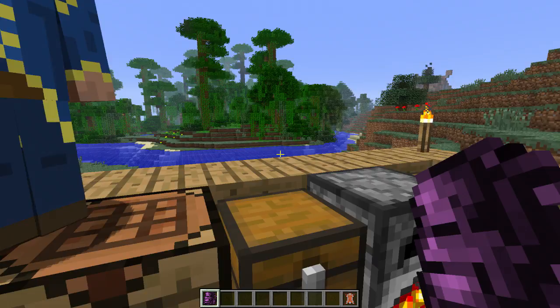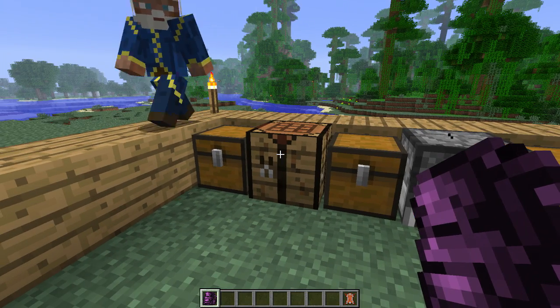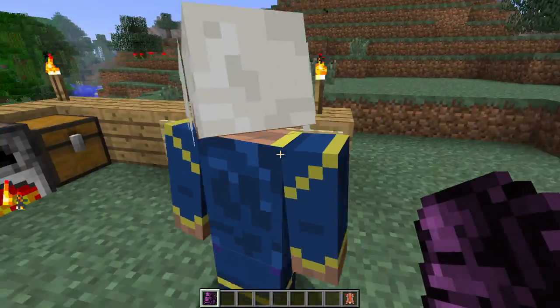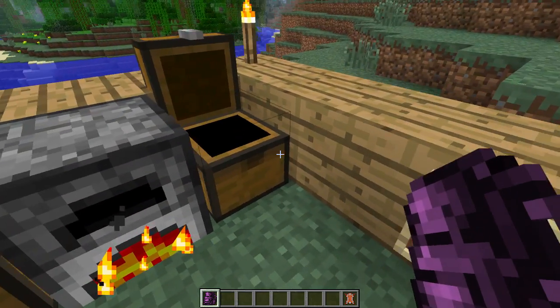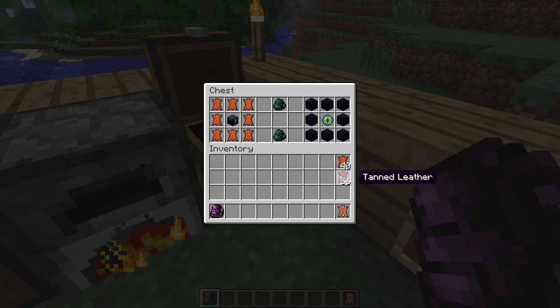But the only problem with these is if you die you lose your stuff. But they've come up with a solution — there's one called the Ender backpack, which you can see on this end one. To make an Ender chest first, it's on the right hand side with obsidian and Eye of Ender.